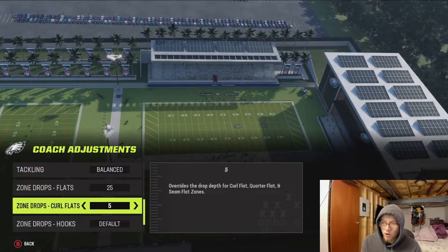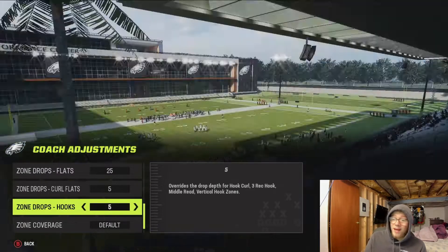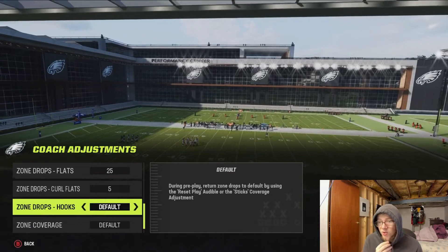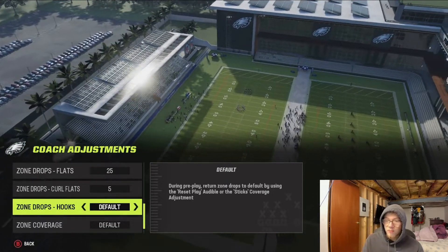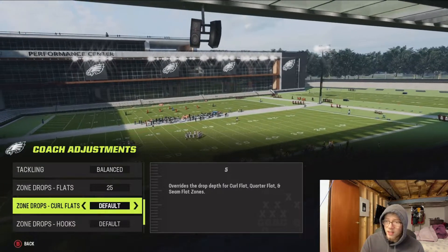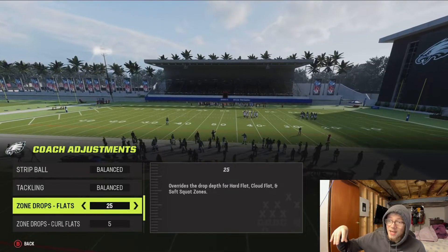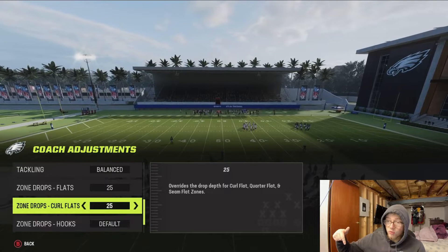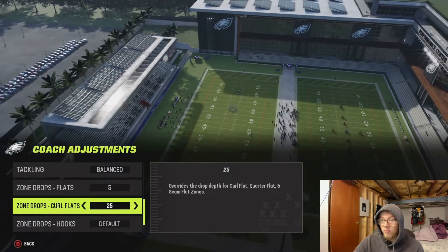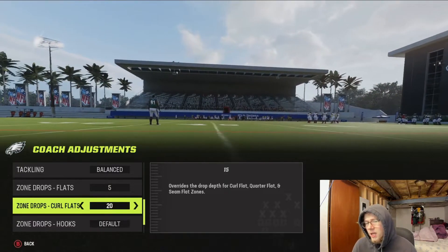Just to clarify the zones: Cloud Flats are the light blue circles, Curl Flats are the purple zones, and Hook Curls are the yellow ones. For Hook Curls, in Madden 22 I used to put these on 5, but this year I've been leaving them on Default — though if they're hitting you with short drags and quick in-routes to the running back, put these on 5. Since I run Cover Two, I put my Cloud Flats on 25. If you're running Cover Three, I'd flip it — put your Curl Flats on 25 and your Cloud Flats on 5.